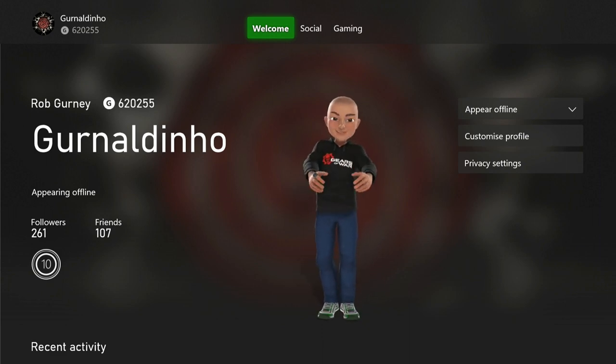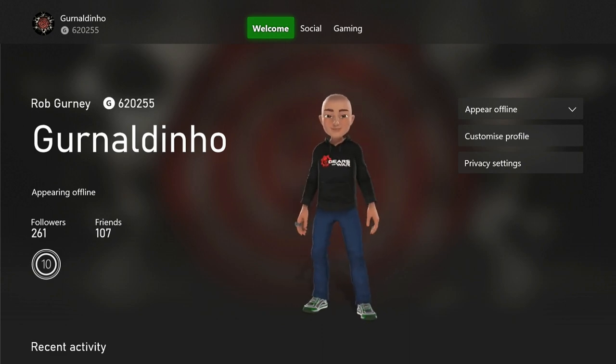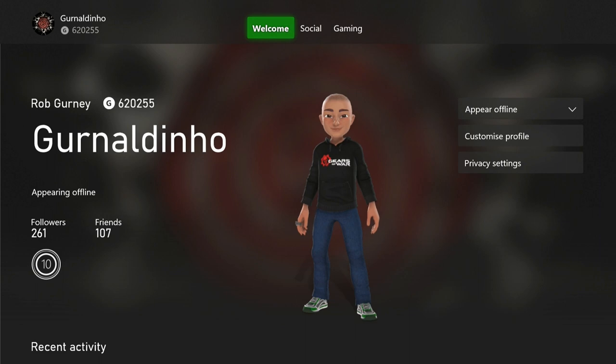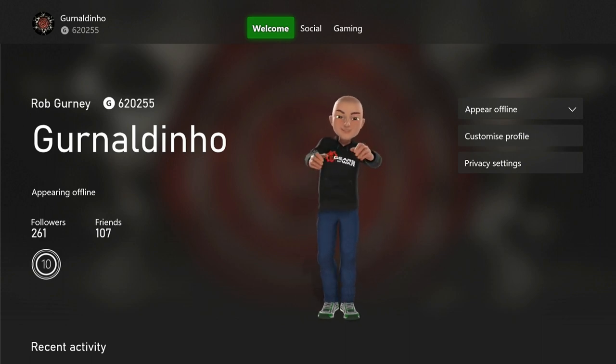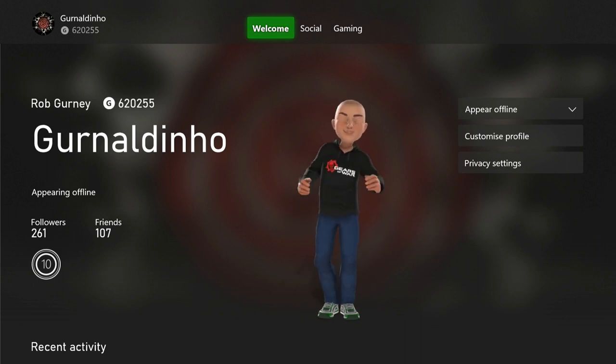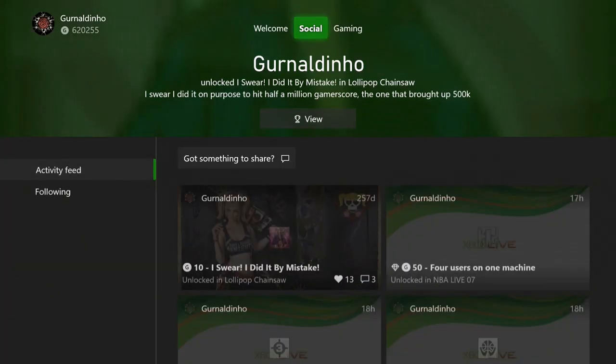I'm going to mix it up in other months, so there will be some easy completions going forward, but this month is all 360. That was largely due to a select group of friends having an Xbox 360-only gamerscore competition, because we know how easy some of the Xbox One stuff can get. On the 360, easy completions just take time — you can't get them quick, but you can get them easily.